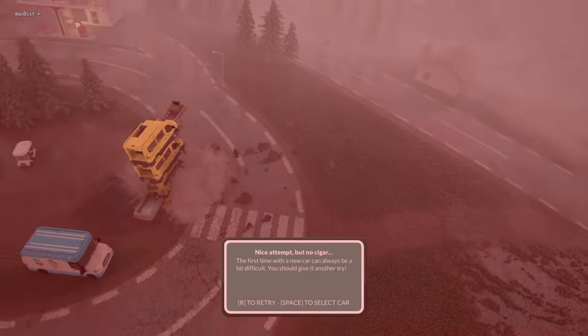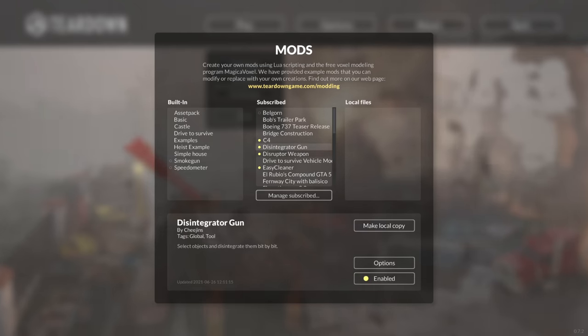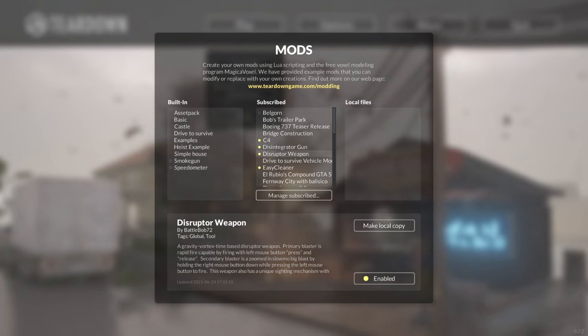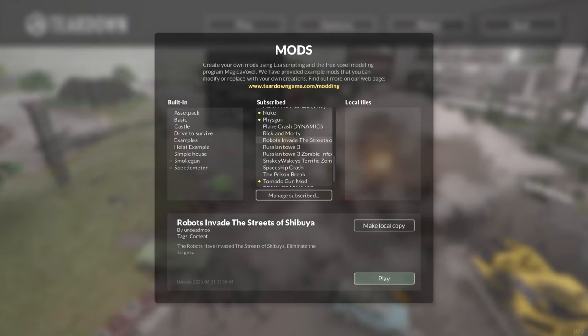That was cool. That's a fun little mini game inside of here. I hope to see more stuff like that soon. So I have three new mods — we're playing with the disintegrator gun, the disruptor weapon, and that's Battle Bob. We're going to be fighting robots in a new map.